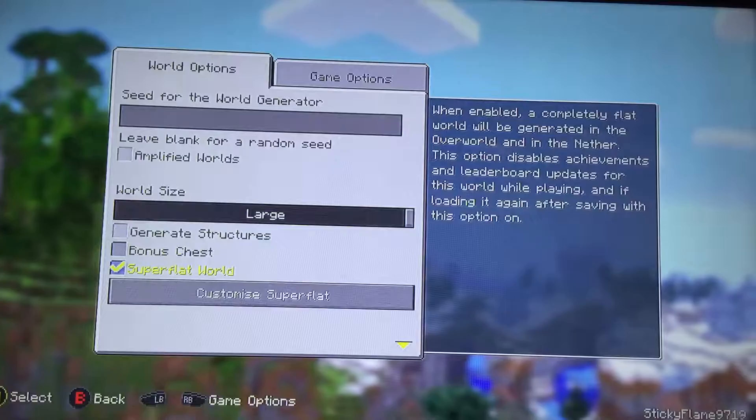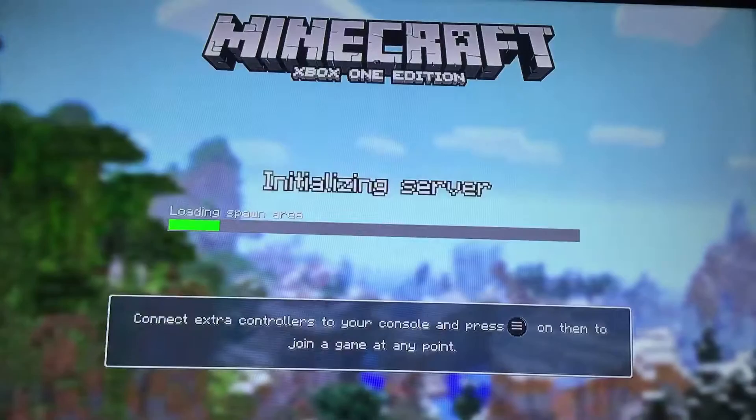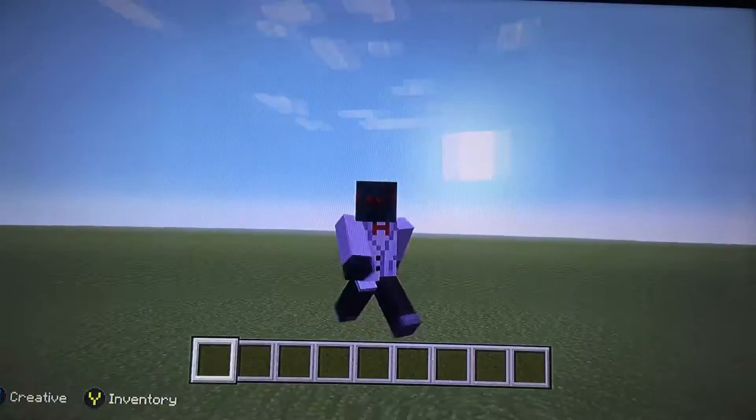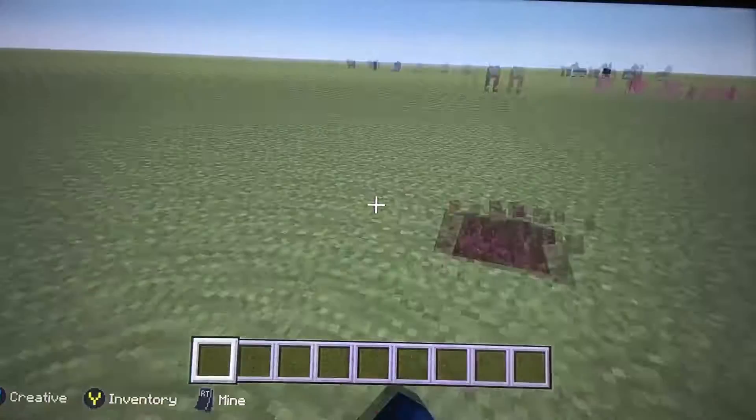Let me see here — superflat. I think we're ready to go. So yeah, I think we're gonna make a house, guys. Let's make a house. This is my skin, so let's go.